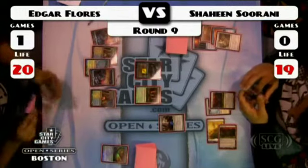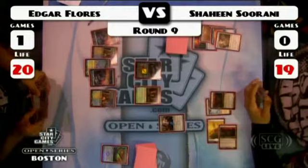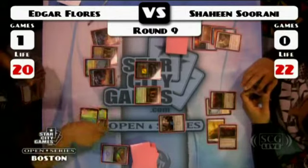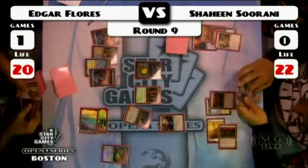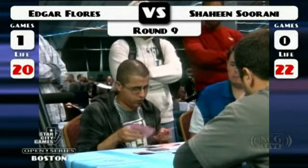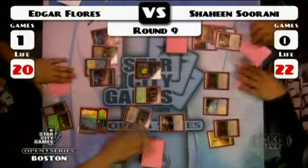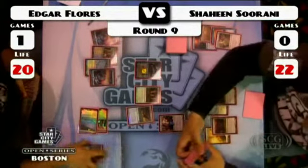Even though he has the Tumble Magnet, you've got to run the Divine Offering. It looks like he may actually have a second Divine Offering. Why not conserve the Tumble Magnet, especially when he's a little behind right now. Another Squadron Hawk goes searching — probably wants to conserve that Tumble Magnet for as long as possible. The Divine Offerings are there for the swords, and the Tumble Magnets can be more versatile, just tapping creatures.